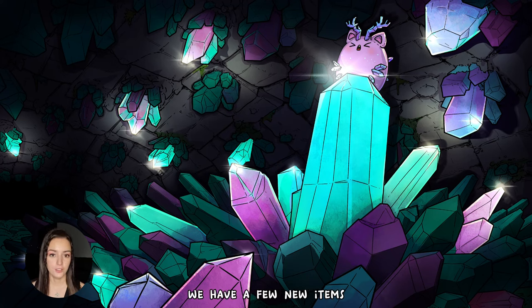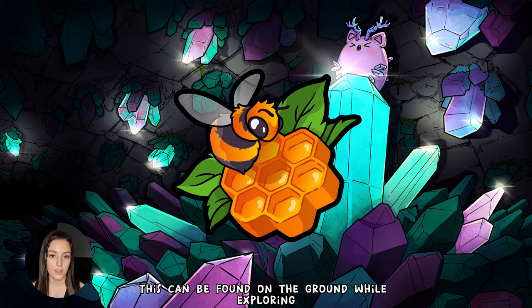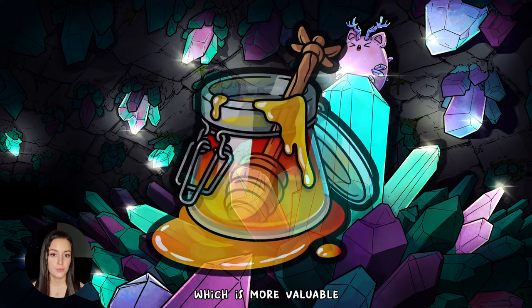In the art department, we have a few new items, including wild honeycomb. This can be found on the ground while exploring. There's a process involved to build a bee house, which can then passively create valley honey, which is more valuable.